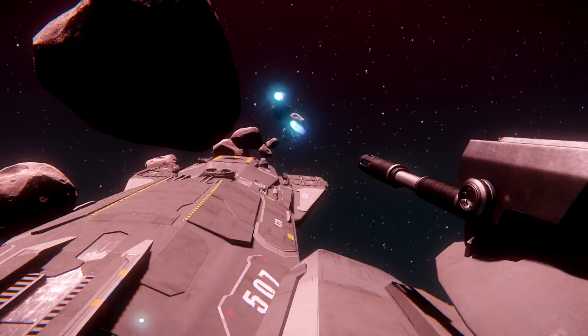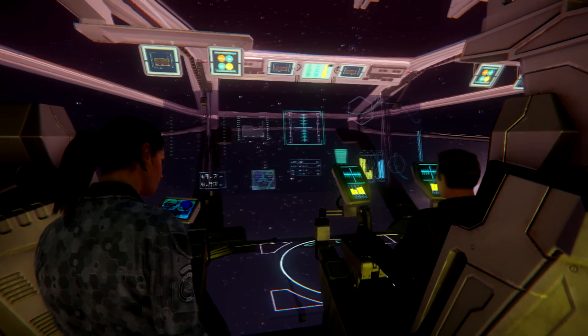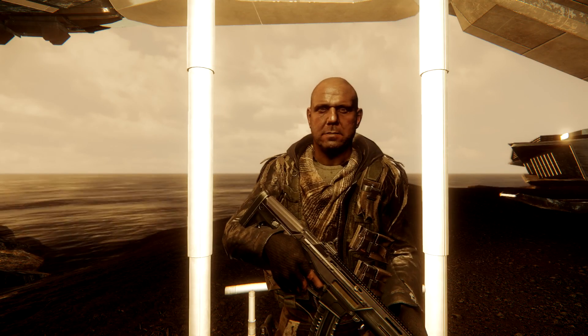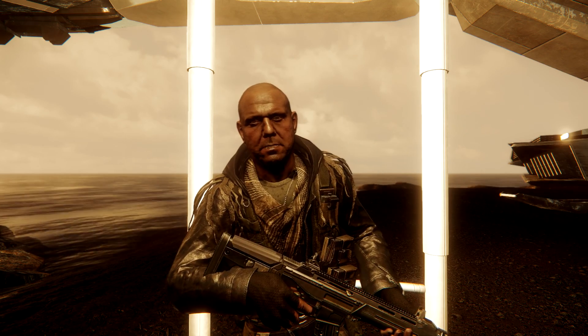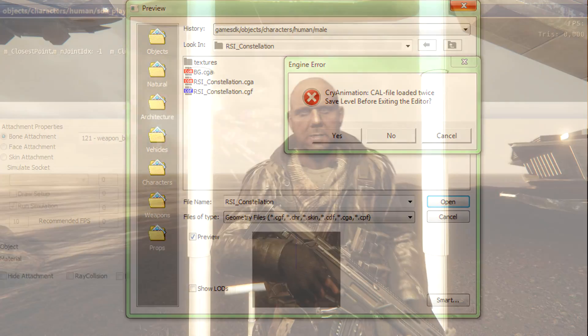Some members of the community have imported the hangar module files into the free CryEngine editor for the purpose of making videos and exploring game assets. However, many of us are having trouble getting the ships imported with working animations using the CGA files, as attempting to do so will either freeze the editor or crash it with duplicate animation errors.